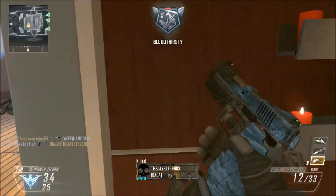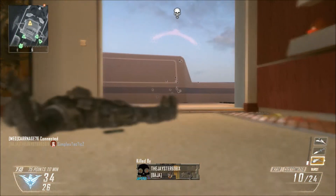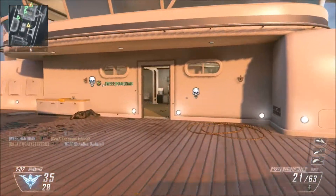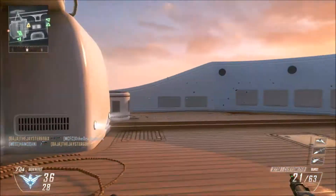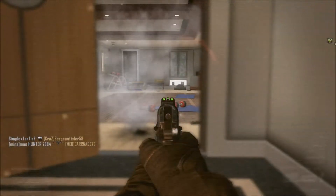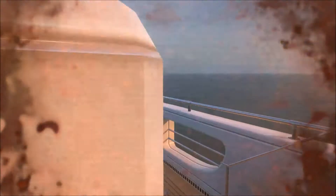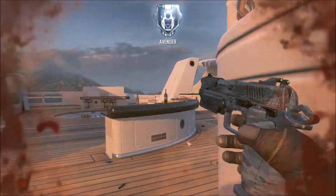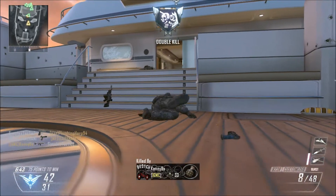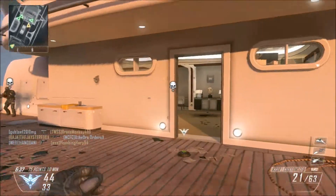Rush is set on a paintball range. It looks really nice — there are a lot of head-glitching spaces, which I'm kind of iffy about, but I know SMG and assault rifle players are going to like that a lot. I probably wouldn't use snipers on this map, but definitely if I want to roll with the SMG, I will. The middle of the map with the paintball barricades looks great. If you like using SMGs and assault rifles, this will definitely be the map for you. It's really colorful and looks nice.